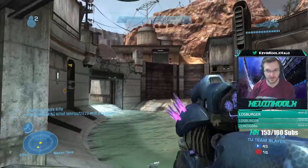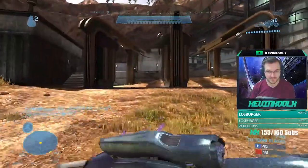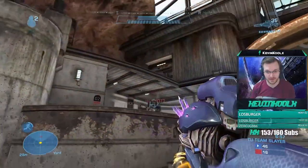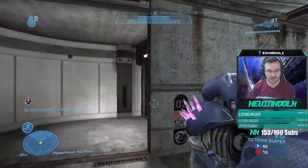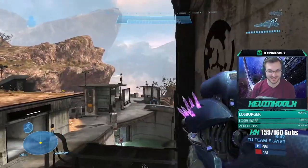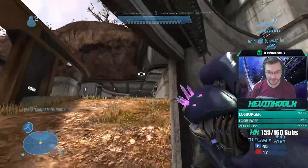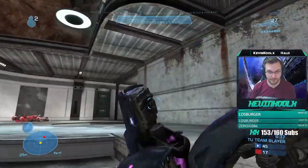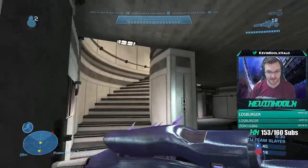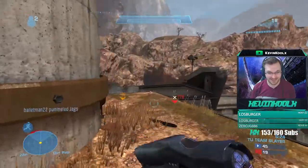Whenever you spawn on the blue side of the map you absolutely always have to go looking for that needle rifle. I swear this thing is a game changer — it's fully automatic, you don't even have to pace your shots, you just hold the right trigger and it shoots straight every time with no bloom. It can take you from a one K/D player to a two K/D player just from consistently using this weapon. It spawns at the bottom location right where I just picked it up — that is the only location where the needle rifle spawns, so if you hold blue you have to check that spot.